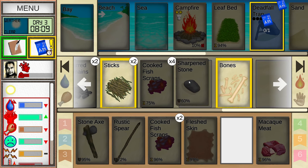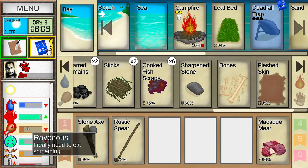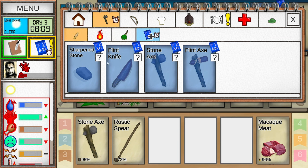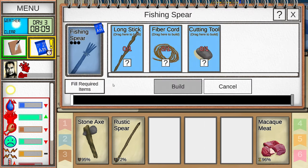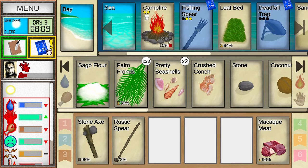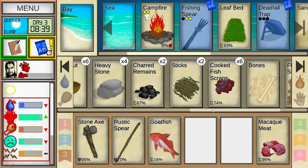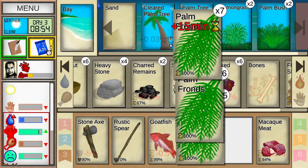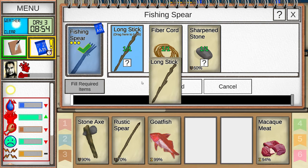I'm going to take these leaves and add them here to increase the fuel. I don't want to break these bones. I could eat some scraps but it feels like a terrible idea. I'm very stressed and hungry — that's my main issue. Let me go back to crafting and make a fishing spear. I need a long stick, fiber, and cord. Let me come to this small palm and get a long stick, then build the fishing spear.